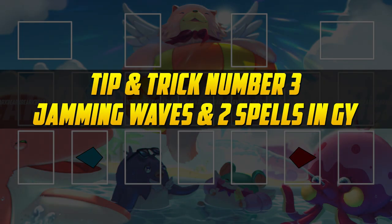Tip and trick number three: I'm going to teach you how to resolve the full effect of Jamming Waves while only having two spells in your graveyard. If you have two spells in your graveyard and you want to resolve the second part of Jamming Waves' effect, you can actually target your own set spell card with Jamming Waves to get the second part of the effect. The second part of the effect — to destroy a monster on the field — only checks your graveyard for three spells after the first part of the effect has resolved, and in that instance you would now have three spells in your graveyard.